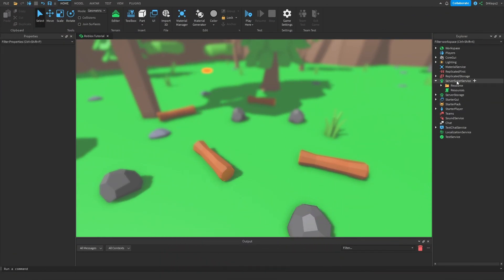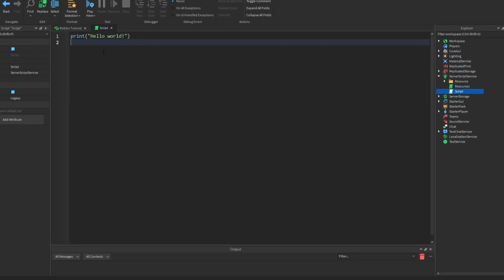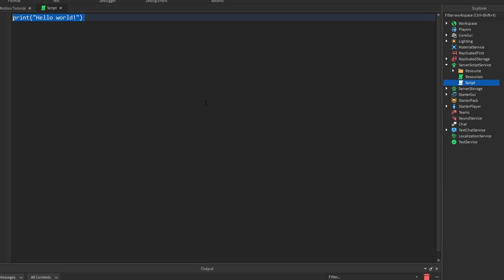Alright, to start off, click on your ServerScriptService and insert a new script. You can ignore these other two scripts since these are from a previous video.